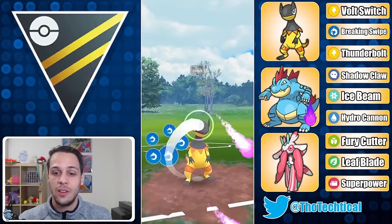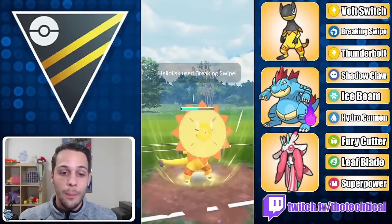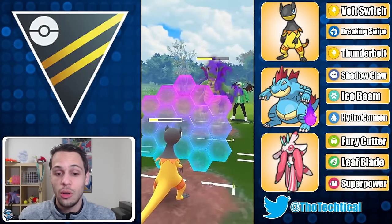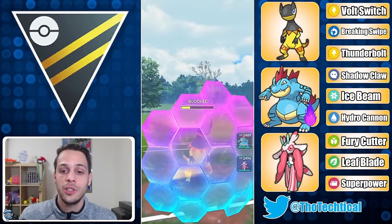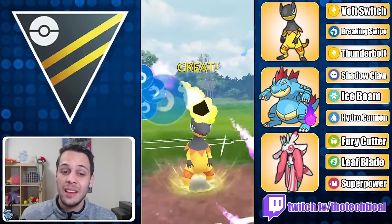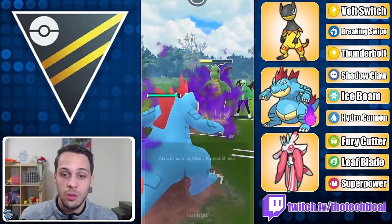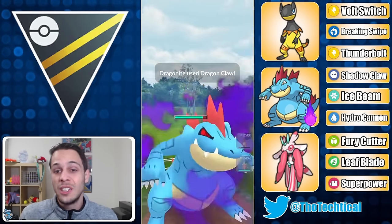Starting off with a Dragonite lead into my Heliolisk — this is a fine lead. Heliolisk is one of the very few Pokémon that can beat both Dragonite and Feraligatr, which is a common core right now. However, it's not that good against Dragonite if you can't get the debuff. You really need that first Breaking Swipe debuff. Since I didn't get it, I won't be able to get three Breaking Swipes, so I'll settle for taking both shields.